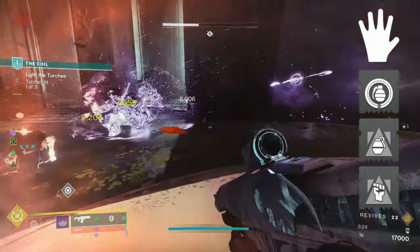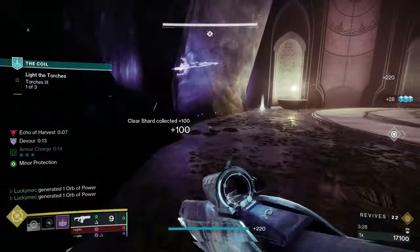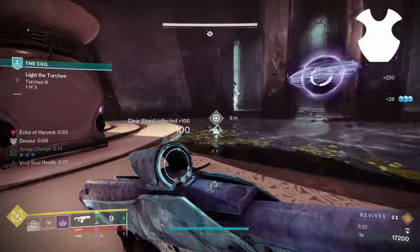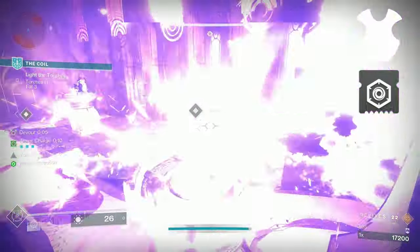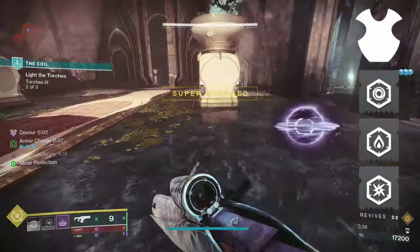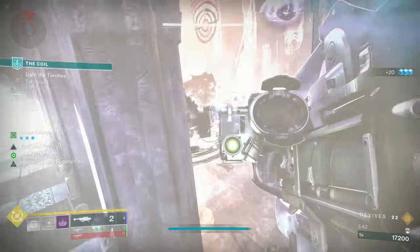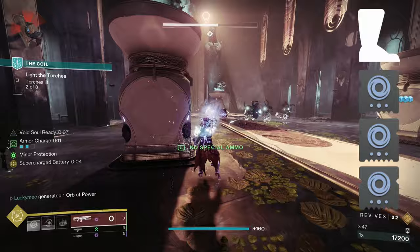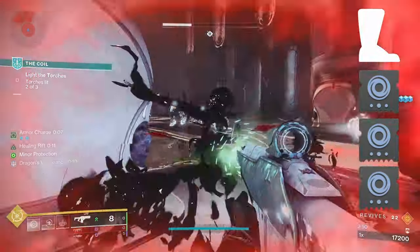You can have more than one Void Soul active on the field, so it's nice to pop your Rift whenever you have it available. For our Chest mods, we are going to take the three Resistance mods — one of each element. That would be a Harmonic Resistance to cover our Void, and then we'll take a Solar and an Arc, so we're getting a base 15% resistance from nearly all types of damage in Destiny 2 PvE content. For Leg mods, I like to take three Void Weapon Surges, which will amp up our weapon damage by 22%, and paired with Volatile Rounds means we can shred anything in sight.